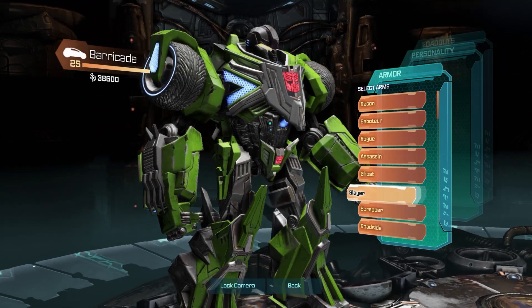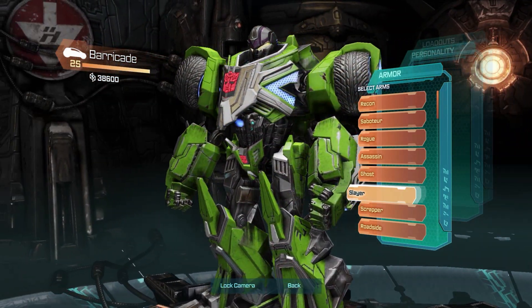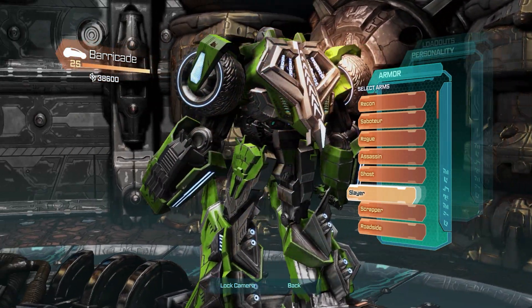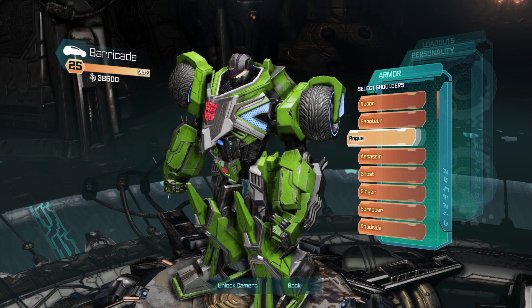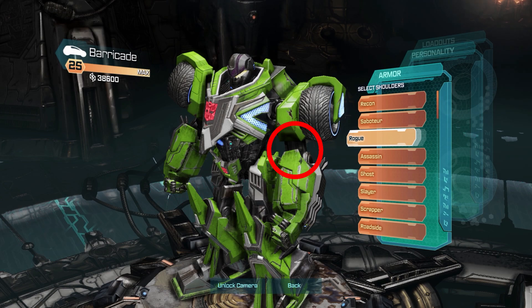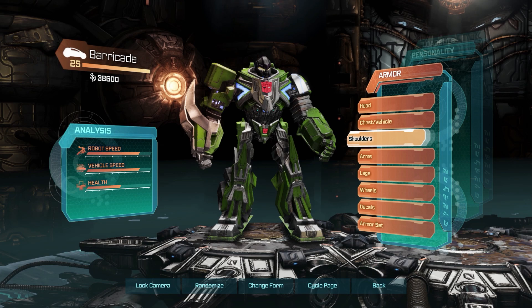Another lesser but still noteworthy mod is adding more customization to the arms. Seeing as each arm is its own part, you can actually have asymmetrical arms just by swapping one of the part models with another. For example, here we have Breakdown's arm on the right and Dragstrip's on the left. You can even take this a step further by doing the same with the caps and arm-ups. The caps are the top portions of the shoulder, and the arm-ups are the lower pieces beneath them. Both can be modified individually, leading to a whole mess of customization options.